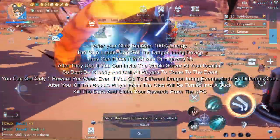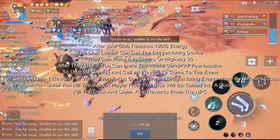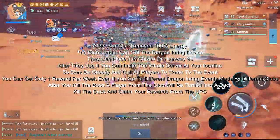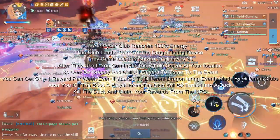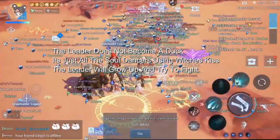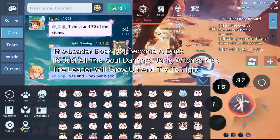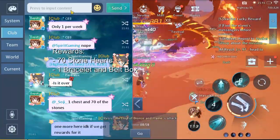It's basically a world boss, and if the whole server knows the location, everyone can come there and participate. Keep in mind the reward is only once per week — no matter how many clubs use it, any player that has gone once is only gonna get the reward that one time. The boss can be either in Chizuru or in Rode 95, which we call Highway 95. It's most of the time gonna be a dragon. After you defeat it, you'll get some rewards, and then someone from the club that summoned the boss will get hit by the chicken debuff. The leader will become a duck and you will have to kill him to get rewards from an NPC — you get 70 stone hearts.